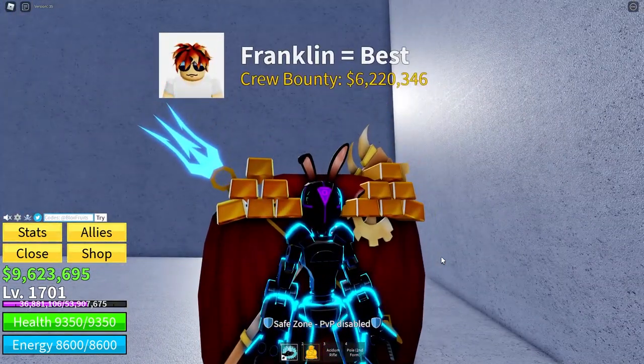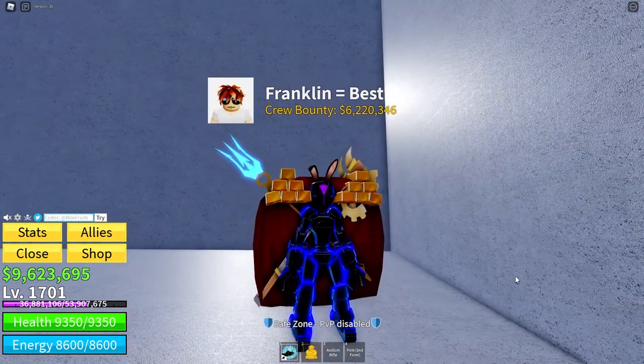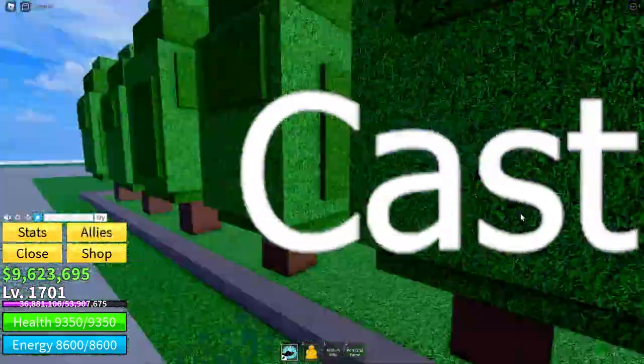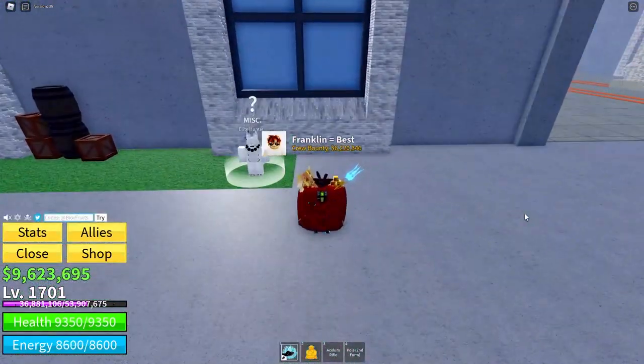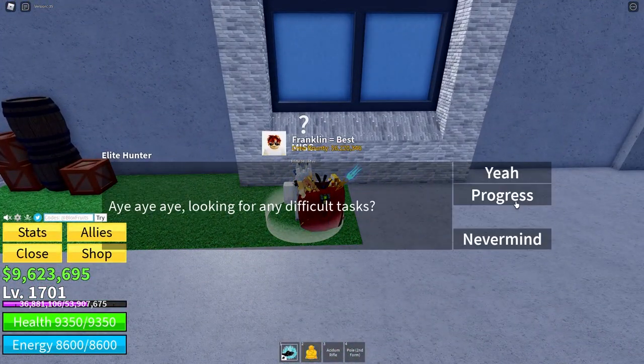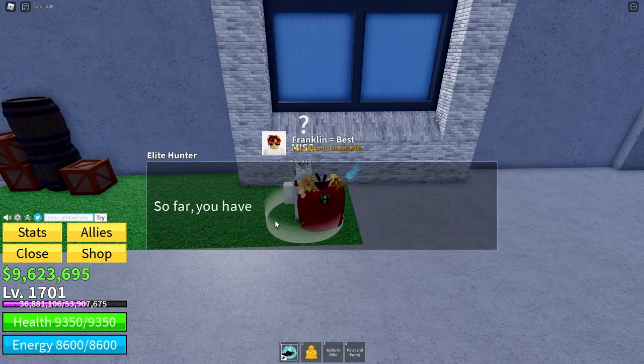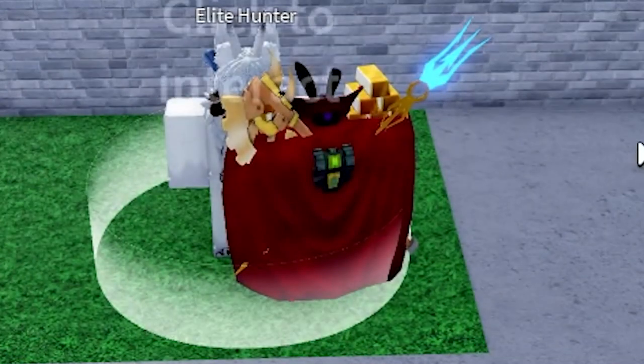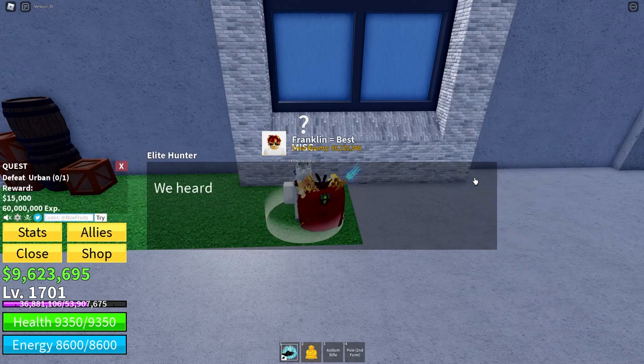So, now that that's out of the way, let's get straight into it. I am at the castle right now and over here is the elite hunter. As you can see, if I click on progress, I have killed 29 elite enemies so far. I need to kill 30.